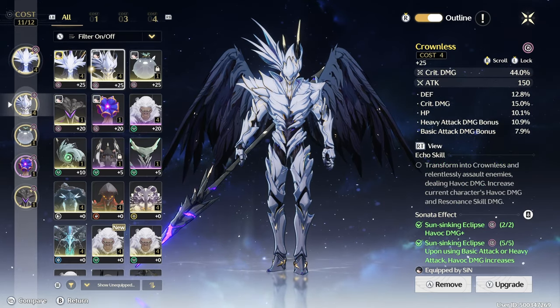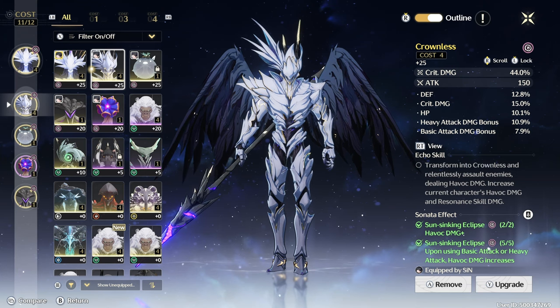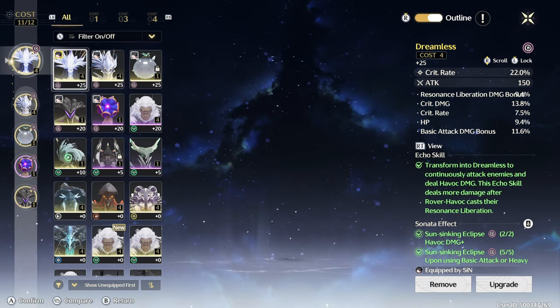Going down here — crit damage: 44% plus 15%, that is 59% crit damage on this build alone, with an extra 10% heavy attack damage and basically 8% basic attack damage. Both of these echoes are insane.